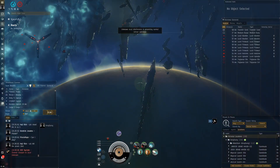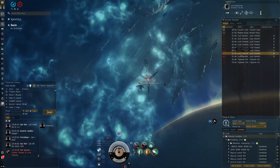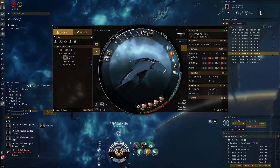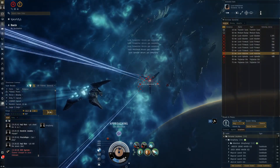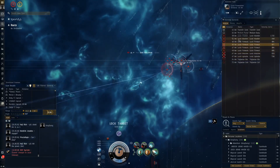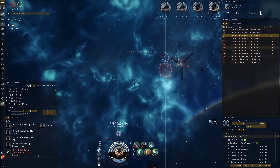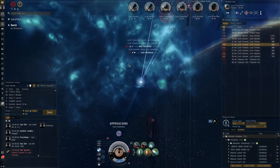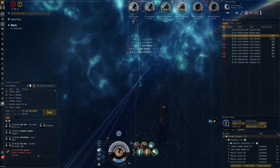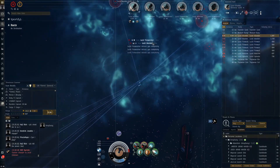Usually a Gila can't even run an MWD with cap stability, let alone at the same time as shield boosting. We should have very good recharge. Look at that — capacitor energy units per second looks solid. I'll forget about the upholders and go for the wardens, and we'll go into this blue cloud over here to get some extra stability. Let's get some missiles in the sky.